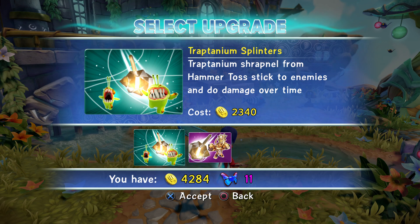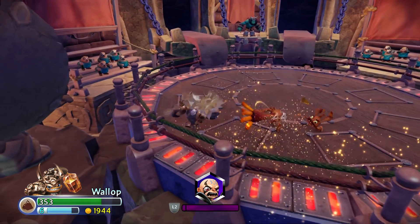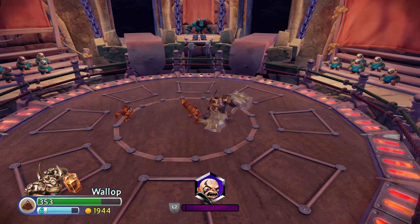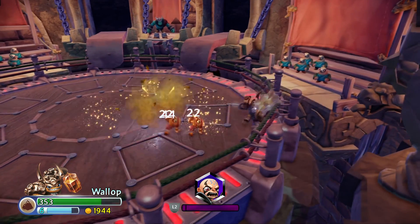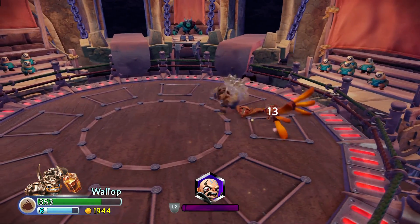The last upgrade for this path is called Trap-tanium Splinters. Trap-tanium Shrapnel from Hammer Toss sticks to enemies and does damage over time. Initially it does 44 and then 22, and then damage over time does about 3 hits of 13. So it's a little extra damage — not much, but it may be enough to make a difference.